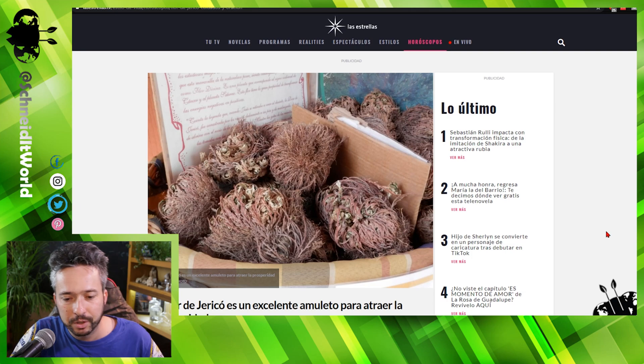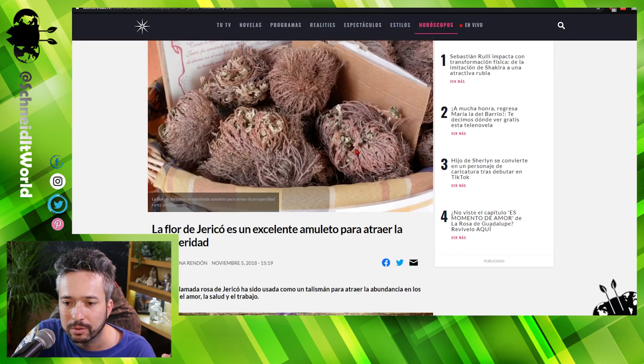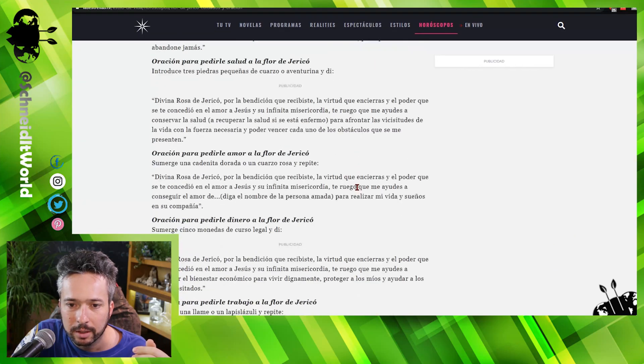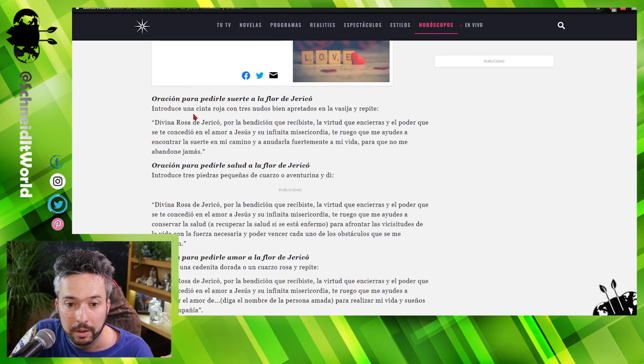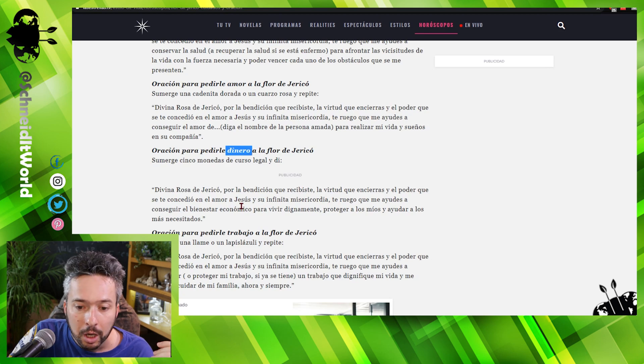There's other crazy stuff around this plant too. On a website in Spanish, they basically say you get your spike moss dry like that, and you need to make some prayers or orations to bring luck. You can ask for good health, love, money, and even a job — which is quite good in this economy. You can actually buy the plant on Amazon or other websites; sometimes it's sold as a dinosaur plant.